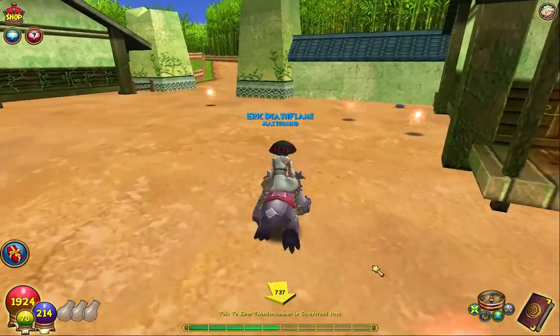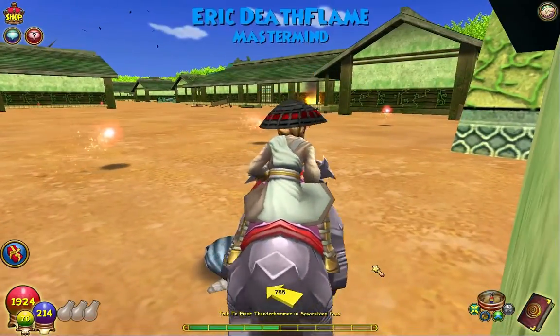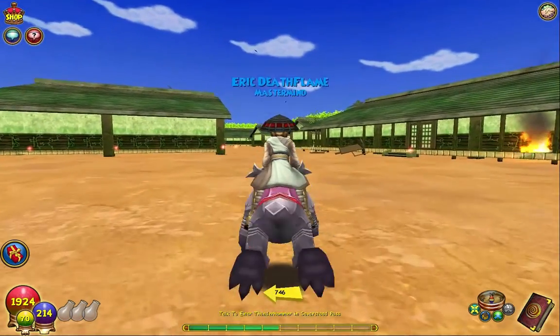The first oyster is going to be right here — I'll show you guys where it is on the map. It's just right there in this corner. And I never noticed there are actually birds up there — that's pretty cool.